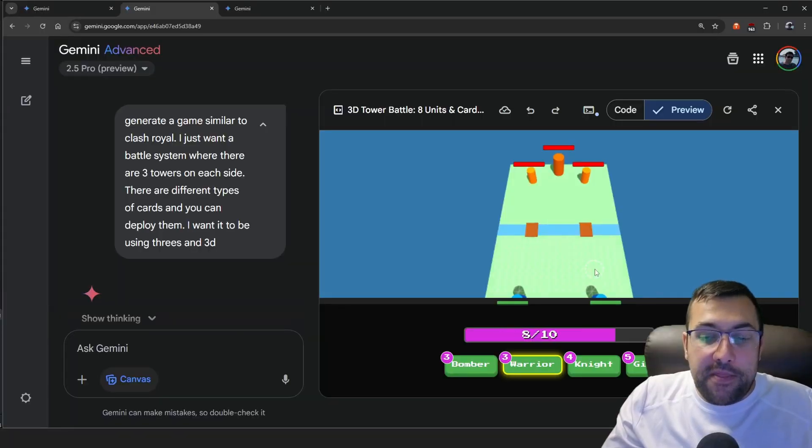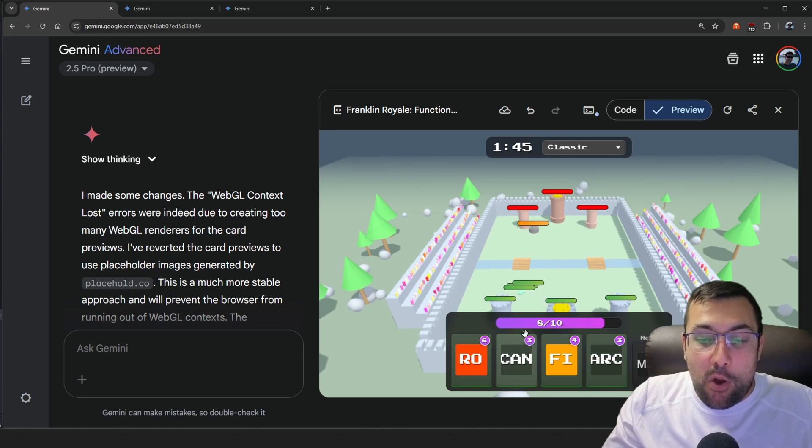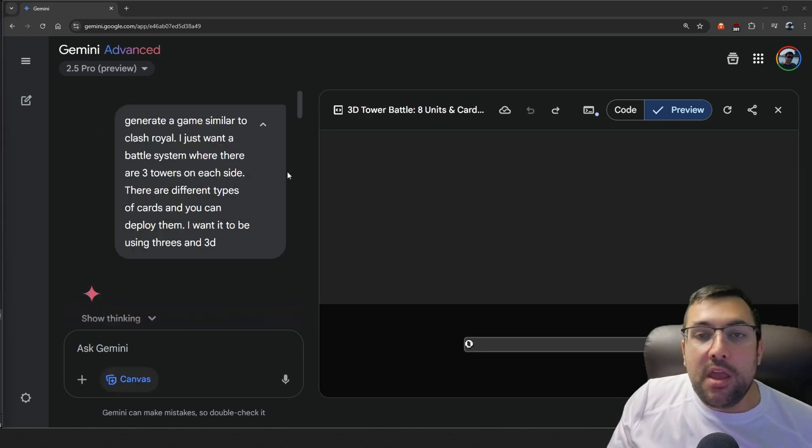We're going to go from something that looks like this to something that looks a lot better like this. I'm going to take you through how I built this game and some of the highs and lows. I'm not going to go through every single prompt or every single build, just give you an overview of the progress I made throughout. I started with: 'Generate a game similar to Clash Royale. I want it to be a battle system where there are three towers on each side, there are different types of cards, and you can deploy them. I want it to be using Three.js and 3D.'